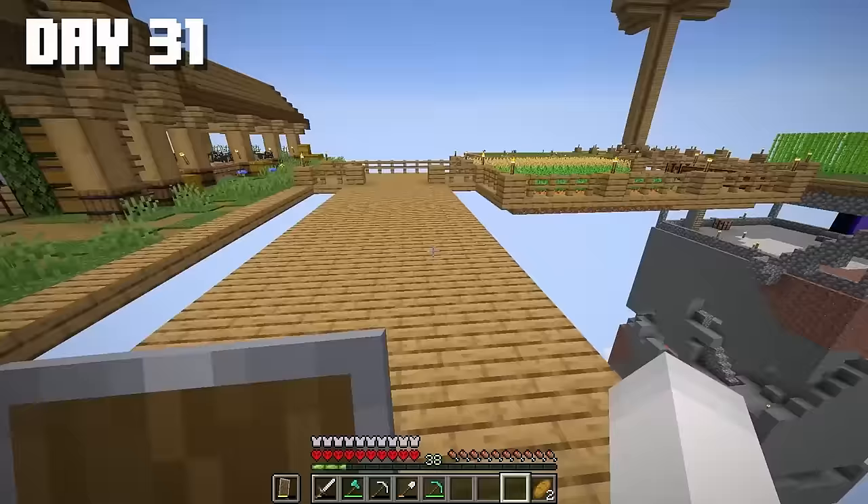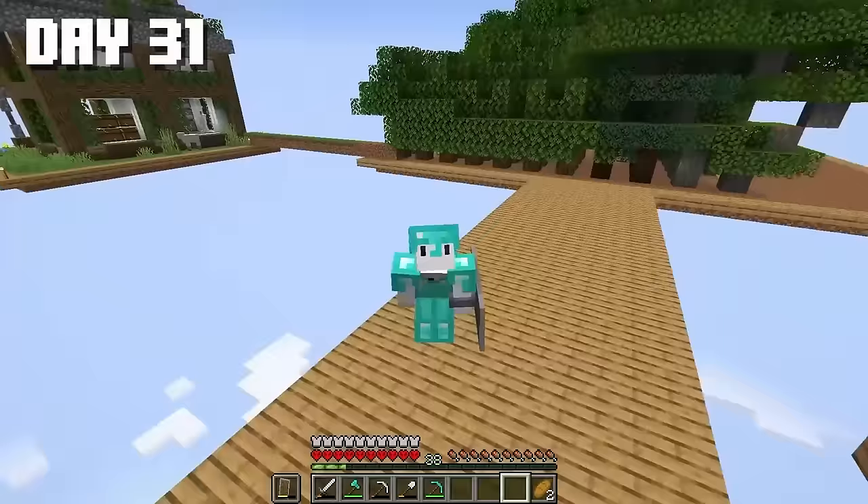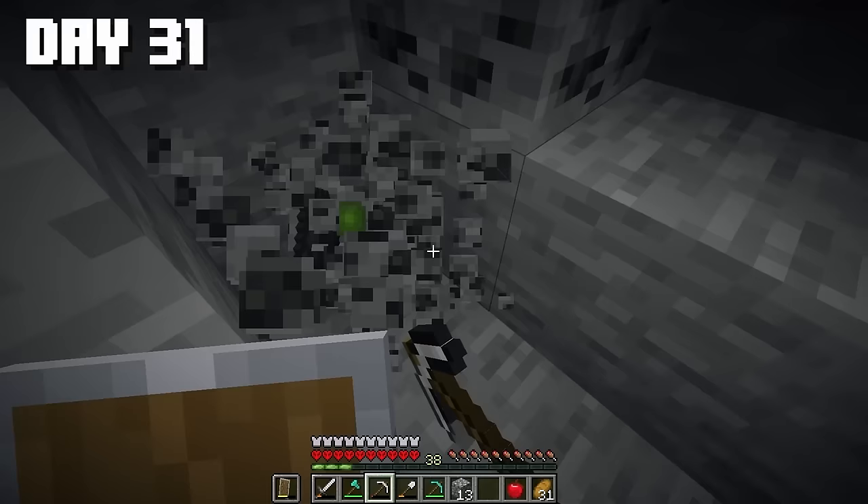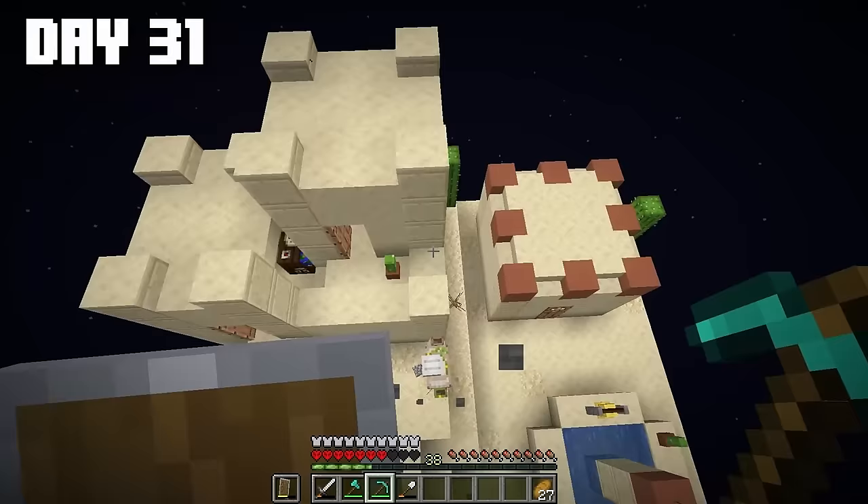Here's the new tree farm — it's three times larger than the old one, but just as efficient. We're still exploring our chunk in the same way. Oh, a cave — and it's got treasures too. Looks like I've gathered everything. Now let's see what's down below — a village! Hello golem. There are villagers, three of them in fact.